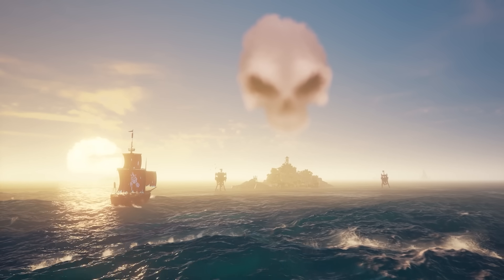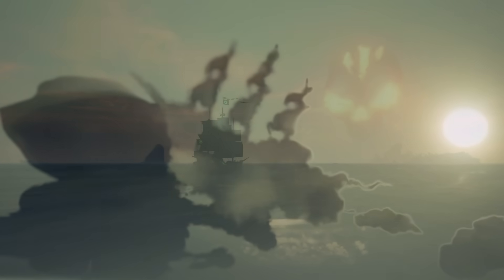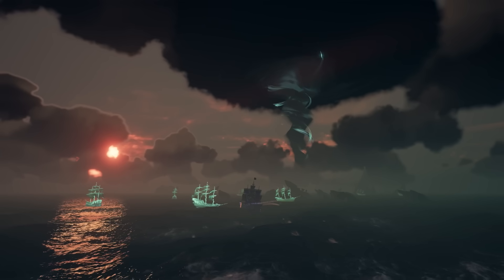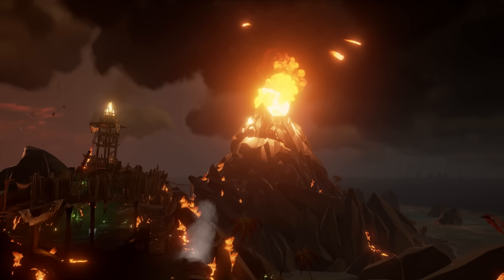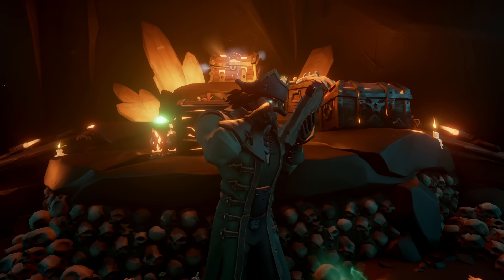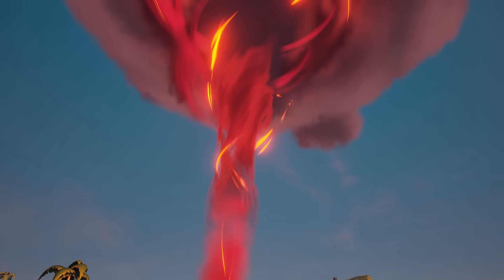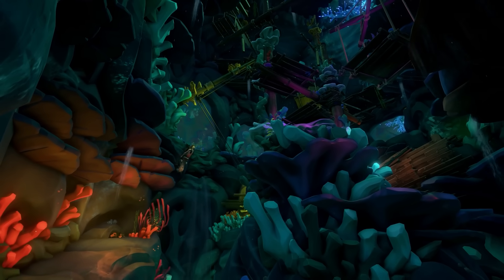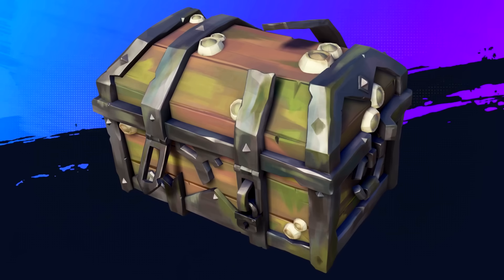As for world events, you want to target regular skeleton forts and skeleton fleets. Everything else — such as the Fort of Fortune, the Fort of the Damned, Ashen Lords, and the Ghost Fleets event — will not get you the loot you are looking for. Also, don't do the Fort in the Devil's Roar; I learnt the hard way. Ashen Lords sometimes drop a piece of shipwreck loot, but it's not worth your time. Also, some of the hiding places within shrines can often bag you some shipwreck loot — but again, do not mistake coral loot for shipwreck loot.